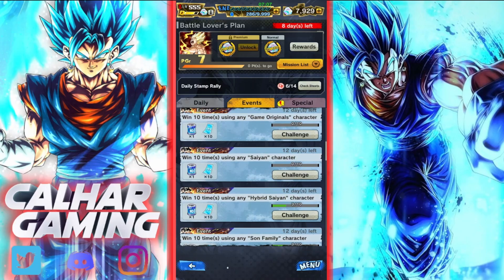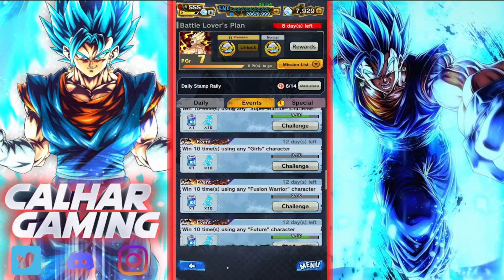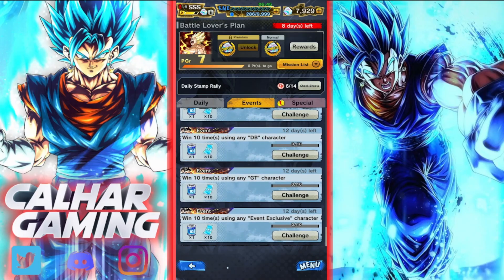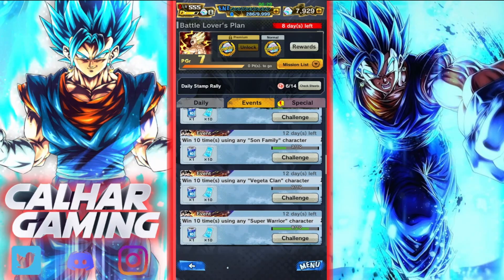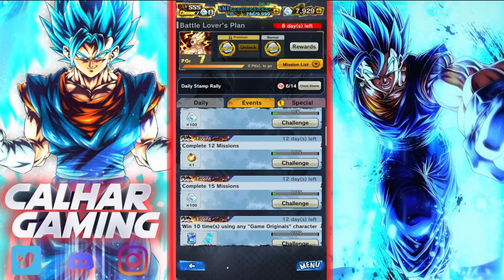The missions work by winning stages 10 times using different character tag types. The tags you need to cover include: Game Originals, Saiyan, Hybrid Saiyan, Son Family, Vegeta Clan, Super Warrior, Girls, Fusion Warrior, Future, Frieza Force, Android, Powerful Opponent, God Ki, Lineage of Evil, Regeneration, Rival Universe, DB, GT, Event Exclusive, and Movies or Sagas from the Movies. You need to use each particular tag 10 times to complete that mission.